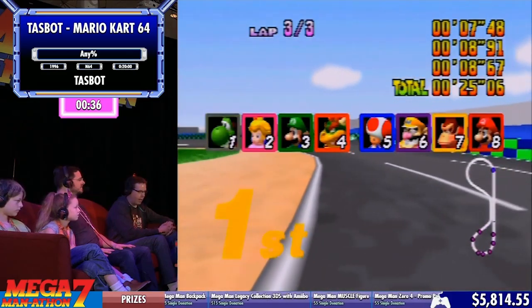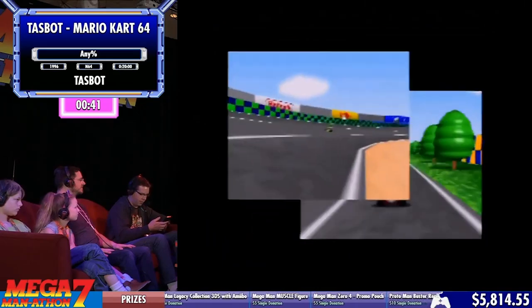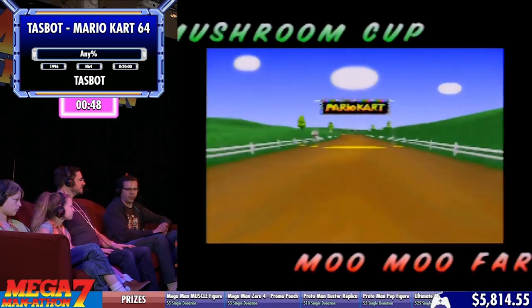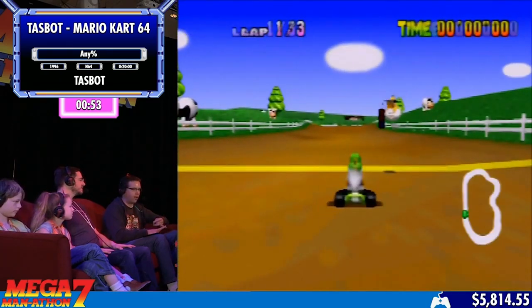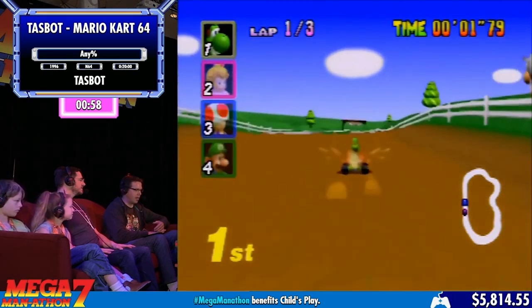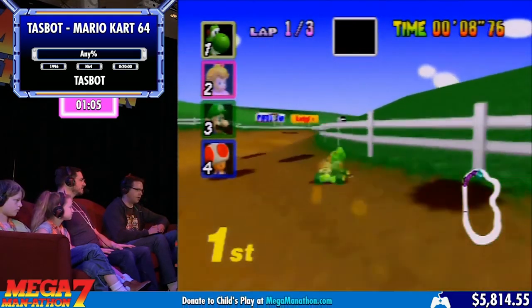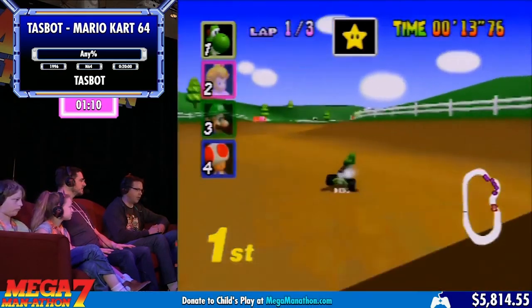If you go to speedrun.com, Beck Abney currently has the world record there at 25:30. RTA timing — this run will be 18 minutes. So it's a very different set of strategies when you're using tool-assisted speedrunning. Essentially we manipulate luck so we get every item we want when we want it, and we get to try again and again every frame to make it as perfect as possible. So I was able to drop back and get two stars.